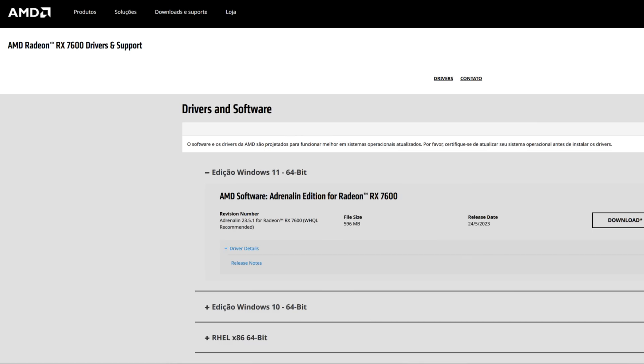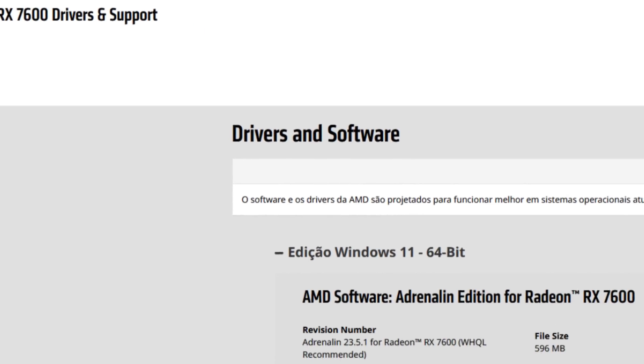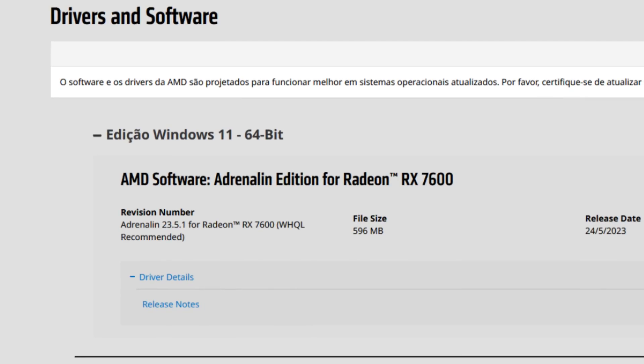We had specific drivers: the 23.5.1 for all the other cards, and then a specific 23.5.1 for the RX 7600. There are still some bugs and it uses the Windows Store overlay and so on, so it's kind of a mess. And now we have the 23.5.2 drivers, and they are not for the RX 7600 — they support all the other cards but not the 7600. RDNA3 is definitely a pain in the ass, maybe rushed, and definitely a pain for the AMD driver developers.